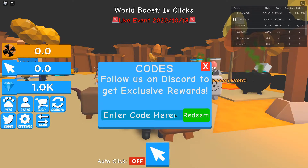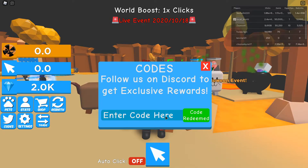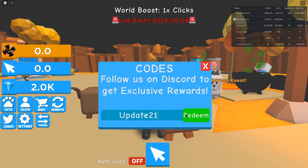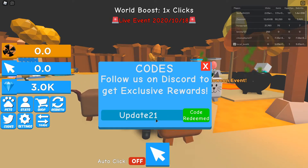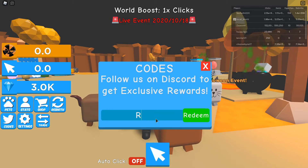Then we have '1m1m' which is seven hours of two times clicks. Then 'update21' which is one hour of two times clicks and 1000 gems. And finally 'rip' which is 10 hours of 10 times clicks and a limited pet stat pet.